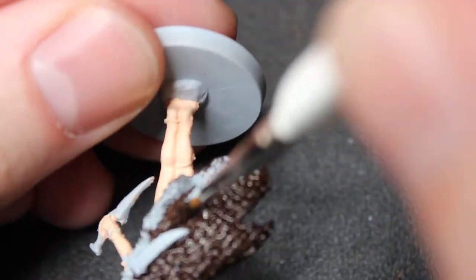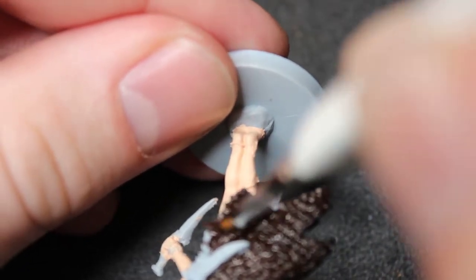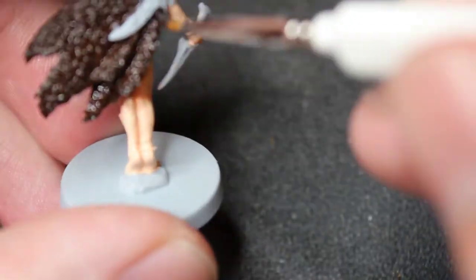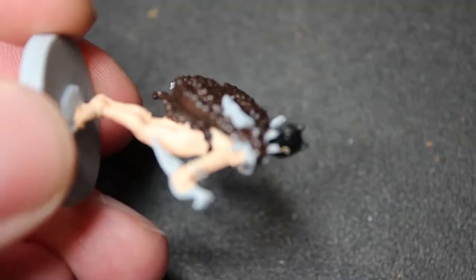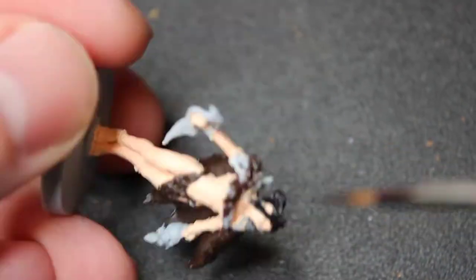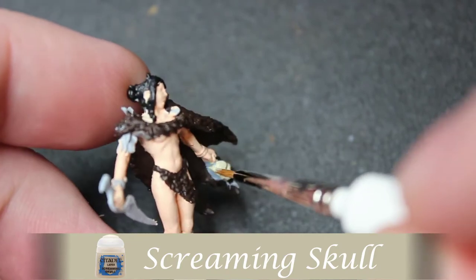Just filling it in slowly but surely. This paint when watered down typically needs a second coat in certain spots - I'll do that touch-up off camera. She does have these kind of spikes coming off her shoulders, and they're actually in her hair too, but I already painted those black. I can avoid it pretty easily here because those are going to be bones.